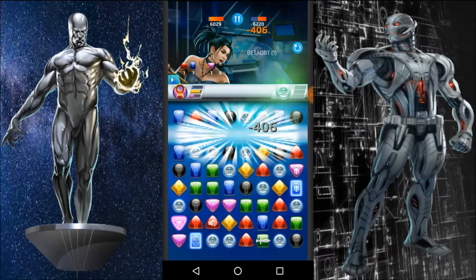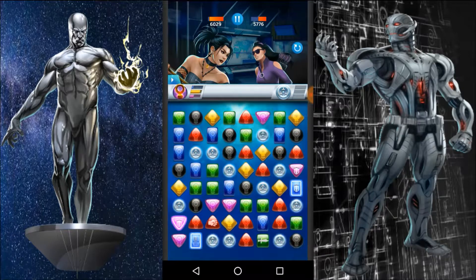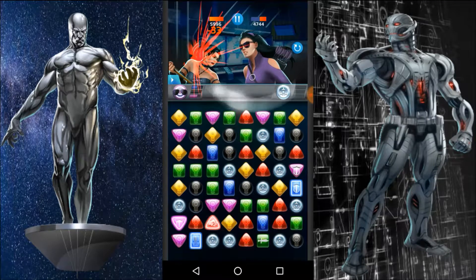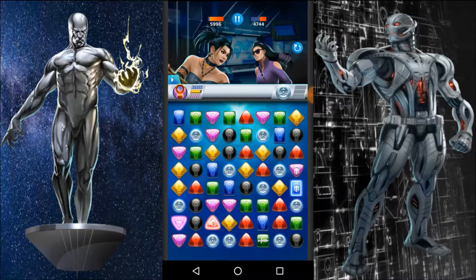I'm going to deny her the black obviously. All those three effects you see are Nico Minoru's passive abilities strengthening friendly special tiles — just to let you know.